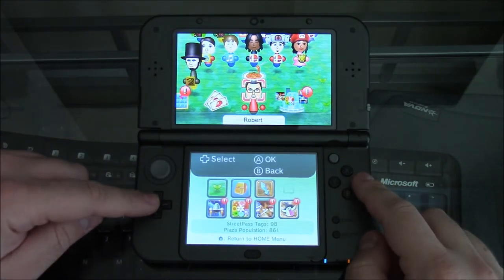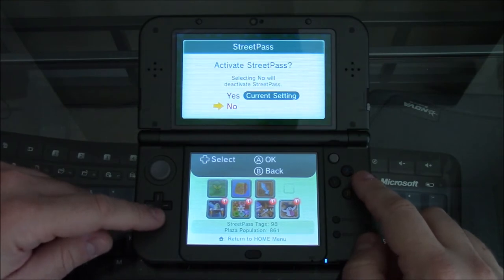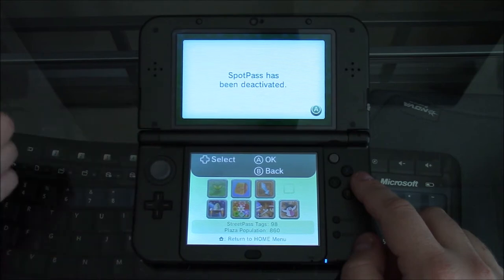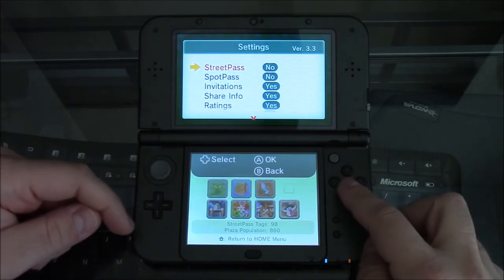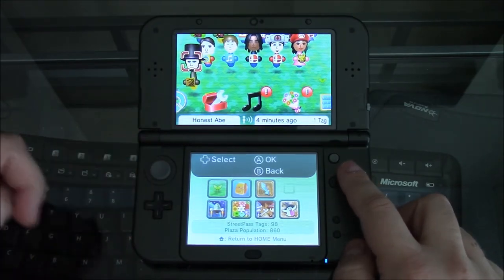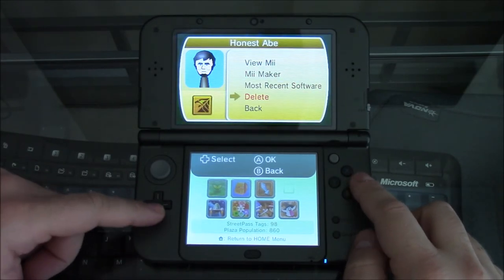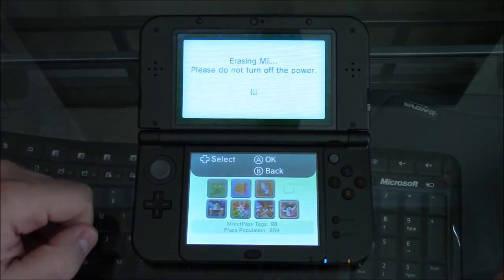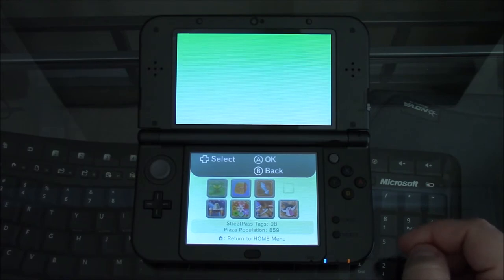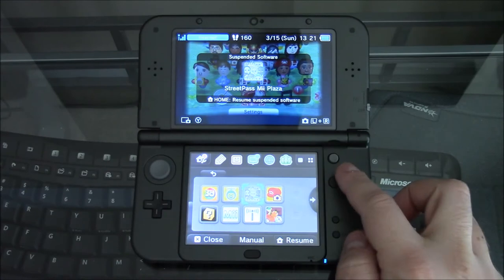First things first, go into your settings and deactivate Street Pass. It's also going to automatically deactivate Spot Pass, which is what you want. Now your Mii goes away. Go over to Honest Abe and delete him. It's going to delete and he's gone. Now go ahead and close out.